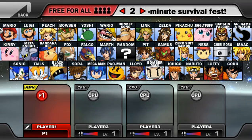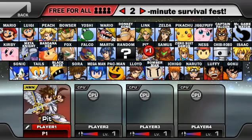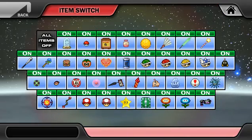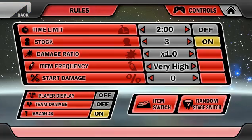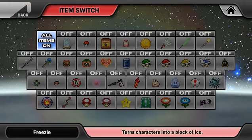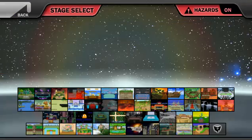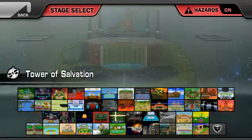Oh my gosh, what did they do? I am — wow. Pit is — I'm definitely doing Pit. Pit is my favorite Smash character and Captain Falcon is going to be my second. Oh my gosh, this is beautiful. Let's just put on Smash Ball — where's the Smash Ball? I can't find it. Let's just try out a basic one-on-one match — Final Destination, of course, the best map in the game.